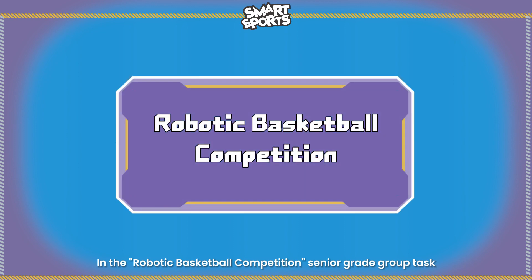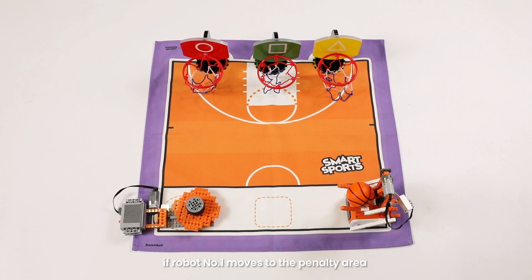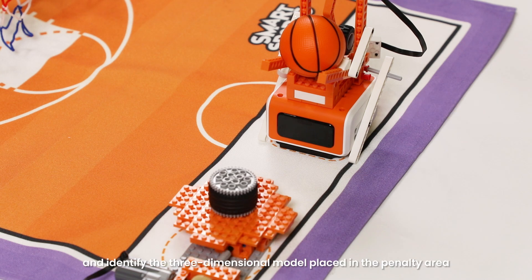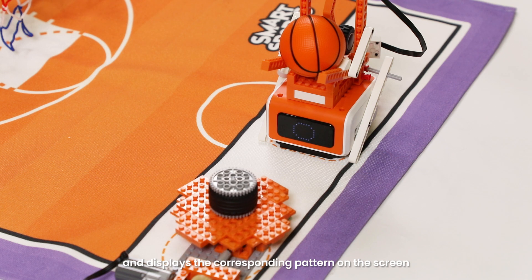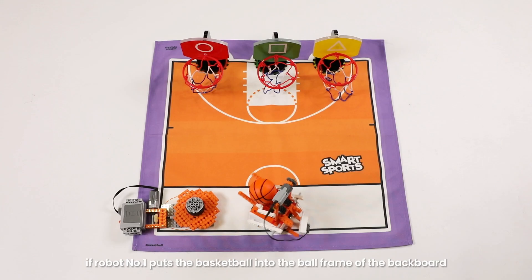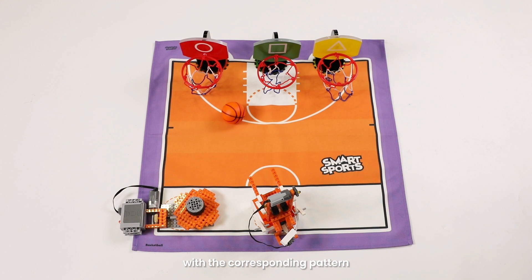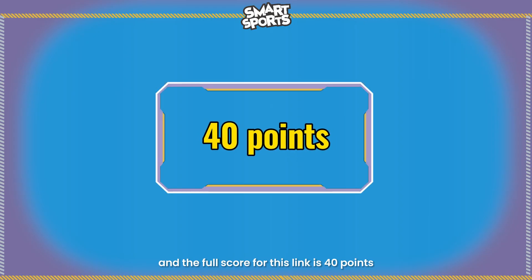In the robotic basketball competition senior grade group task, if robot number one moves to the penalty area and any vertical projection is in the penalty area, it gets 15 points. It then identifies the three-dimensional model placed in the penalty area and displays the corresponding pattern on the screen, which gets 15 points. If robot number one puts the basketball into the ball frame of the backboard with the corresponding pattern, it gets 10 points, and the full score for this link is 40 points.